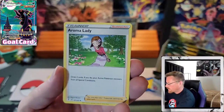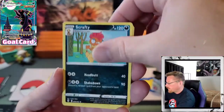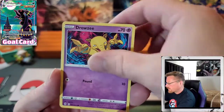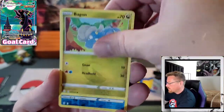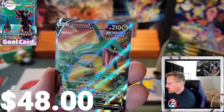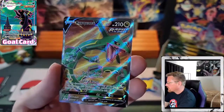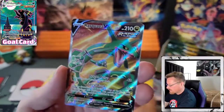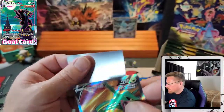Water Energy. Aroma Lady, Rescue Carrier, Scrafty, Petilil, Bergmite, Aroma Lady, Drowzee, Scraggy, Bagon, Reverse Triathlon, and a Rayquaza V — Full Art! There we go. It's not one of the alternate arts, but I will take that. Love the full art cards.